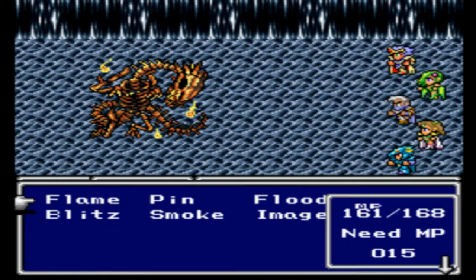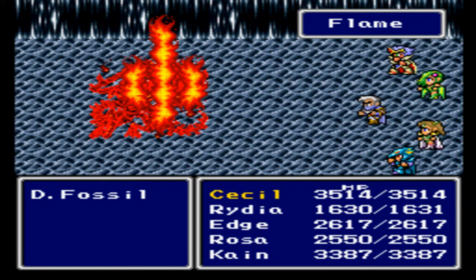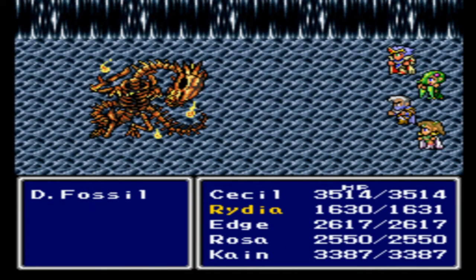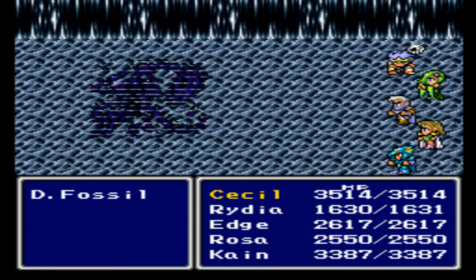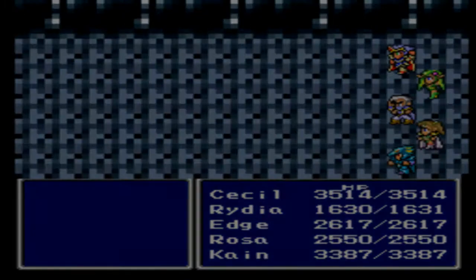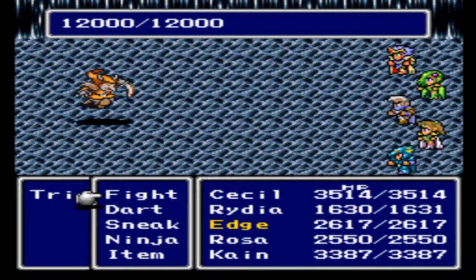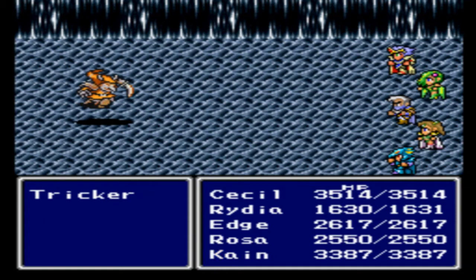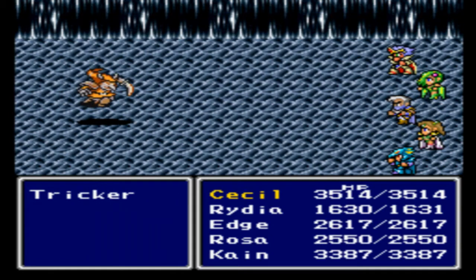All right, this is not going to be too bad. Let's do Flame again — Fire, Fire 3. This says it's a tricky one — we can get Thunder, but we're not going to cast Thunder on them right now. Get them down to about 6,000 HP before we cast Thunder on them. You'll see why.